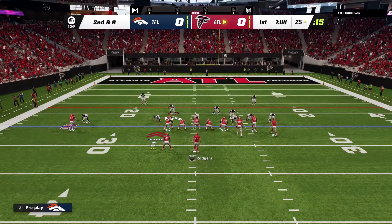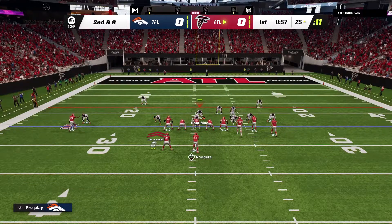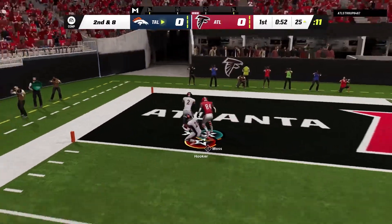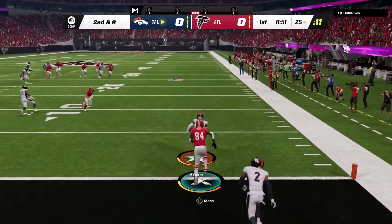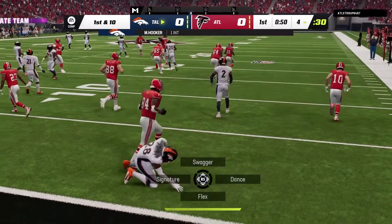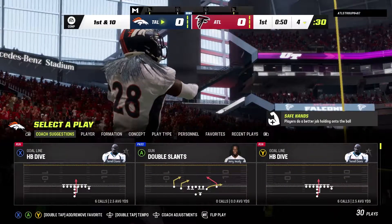He's in man coverage against Randy Moss with no help over the top. They throw it up, Surtain knocks it out, and it's Hooker who comes over — actually in a middle third — and grabs it. Surtain knocked that out against Randy Moss when he tried to ag him, right there in the red zone with medium route KO. That's the 93 Randy Moss that he just did that against.